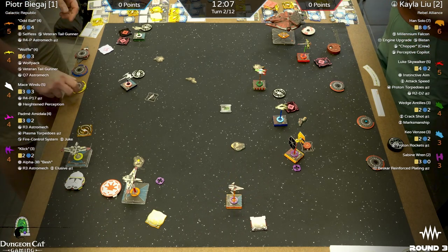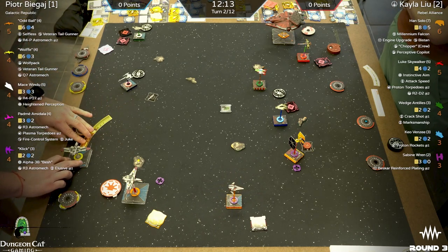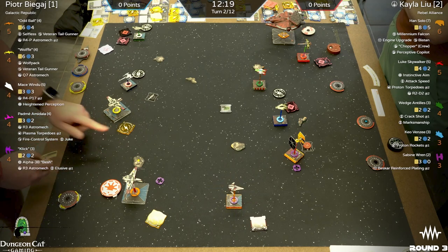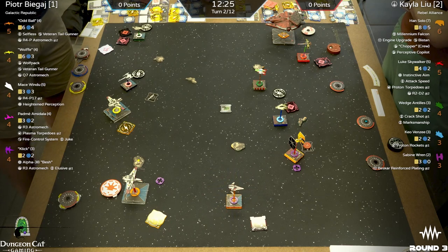Oddball is on the edge of the board, so it's really just for Clik and Wolf. I'm excited for this matchup — a lot of cool, diverse ships and pilots being used. There's the Scramble token, top left.